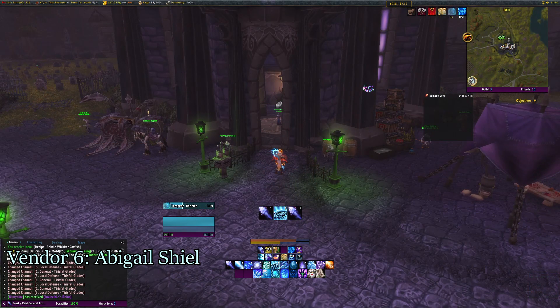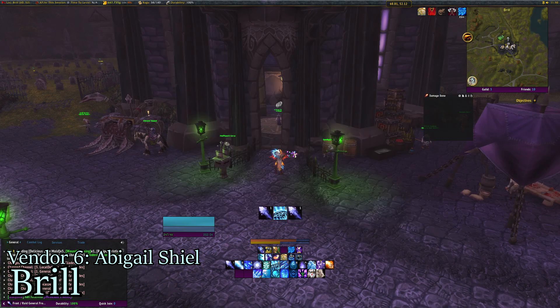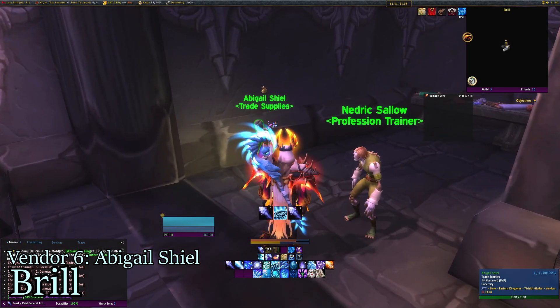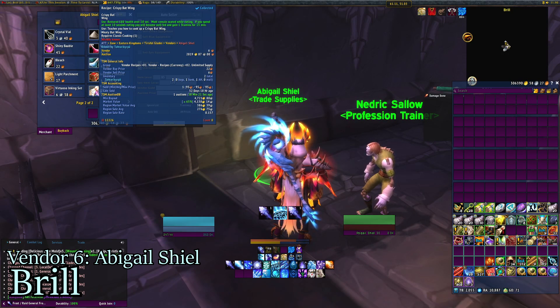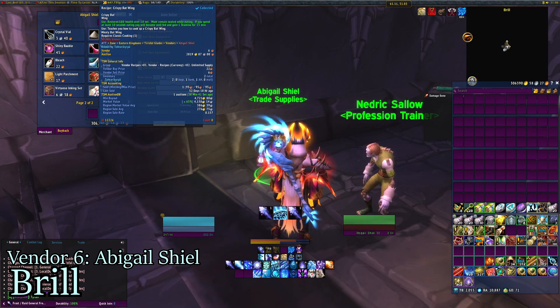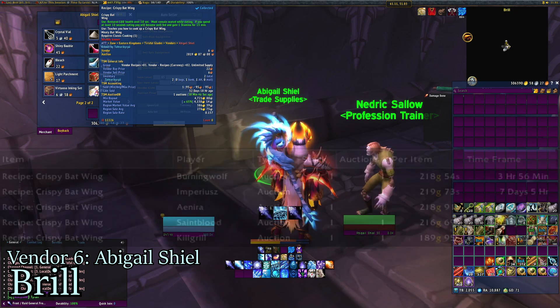Then we make our way to Brill. Go past the innkeeper to the right: Abigail Scheel, Trade Supplies. She is the only vendor — and there only exists a Horde one — to sell Recipe Crispy Batwing. Minimum buyout on my server is 4,721. I haven't sold this yet, but I just cannot not recommend it. Because if that sells, that's incredible.